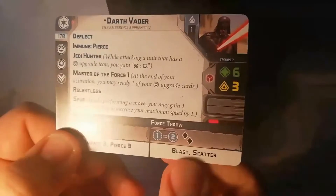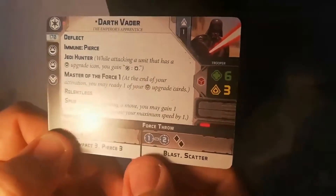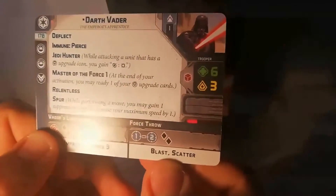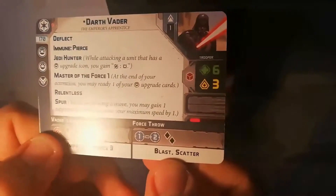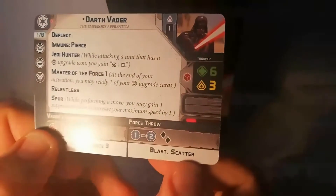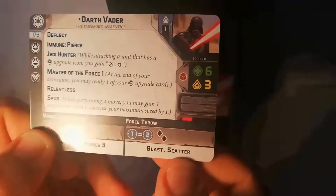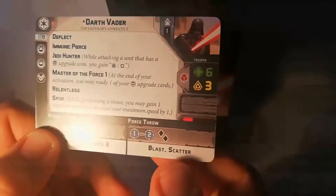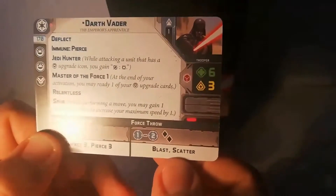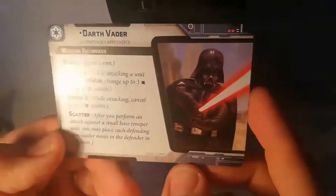He also has a ranged attack he didn't have before: Force Throw. It has Blast, so it ignores cover — which is always good when you're only rolling two attack dice with no surges. It also has Scatter: when you attack a unit, you can cohere all models except the unit leader toward you. So if the leader is behind a barricade with everyone else behind them, scatter pulls everyone forward out of cover — it's a great tactical weapon.